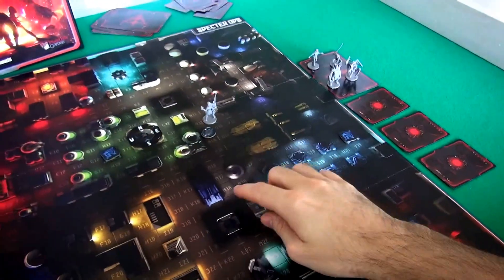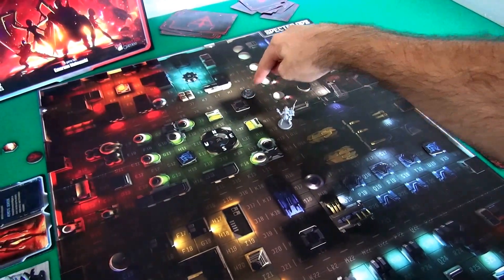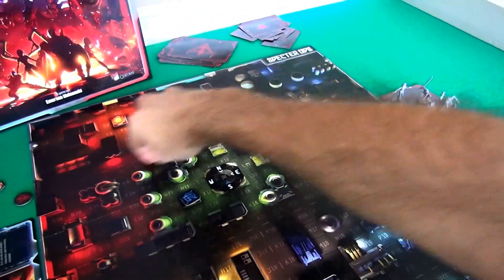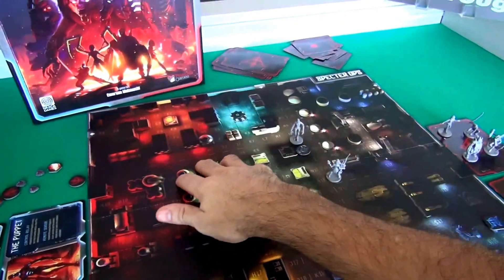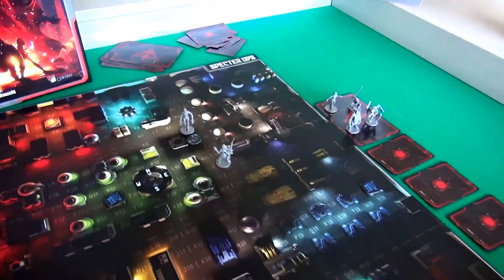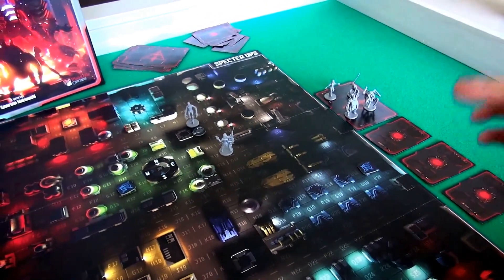Now it's the Puppet's turn. The car went 4 spaces already and has 6 more movement spaces. So the Puppet is going to keep on driving — going 4 more spaces and stopping, then the Puppet hops out. This is a good spot. The Puppet is covering this alley, this road, and both characters are covering the road north and south. So if the Agent tries to cross down here, the Puppet will see it. If the agent crosses over here, the Gun won't see it because the Gun has the sniper rifle trained the other way. The Puppet gets out and that's the end of their motion — they ask 'can I see you?' and the Agent says no.